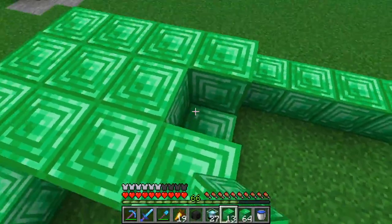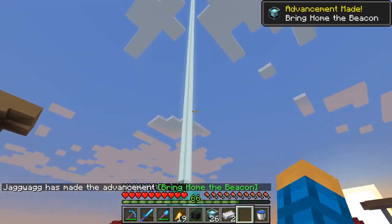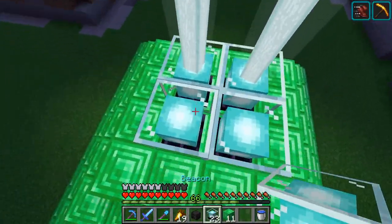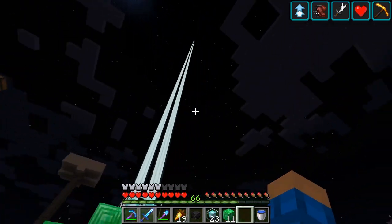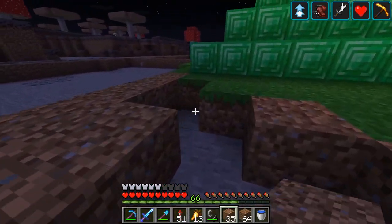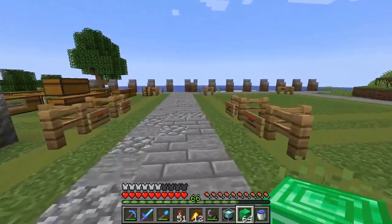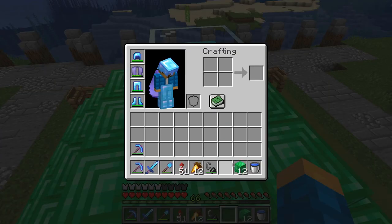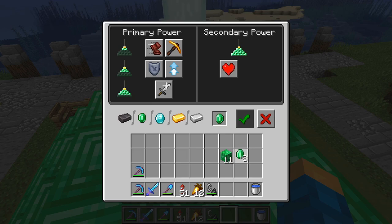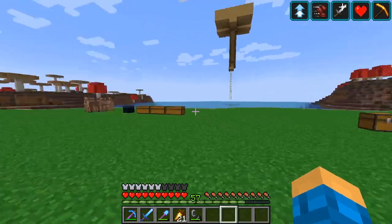We're going to go ahead and make our first beacon. There we go — got a couple more. We have our first two-by-two beacon, and I'm going to fill up some land. I decided to build a beacon in my spawning plot as well. Selecting a power — we'll do regeneration and speed. There we go!